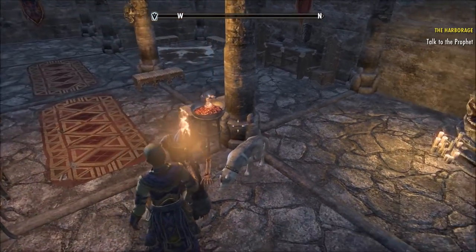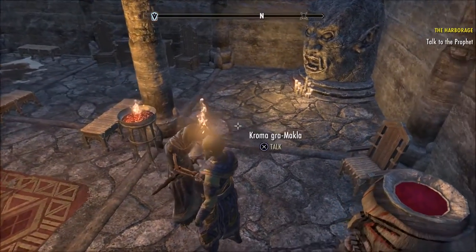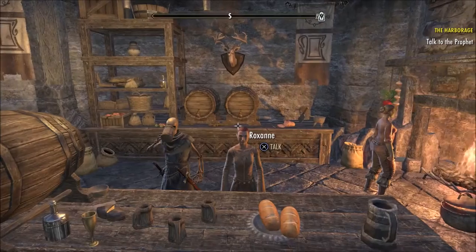You can also get another 10% more experience by marrying that person using a Pledge of Mara. All you have to do is go to a Shrine of Mara and use the Pledge of Mara on that person.